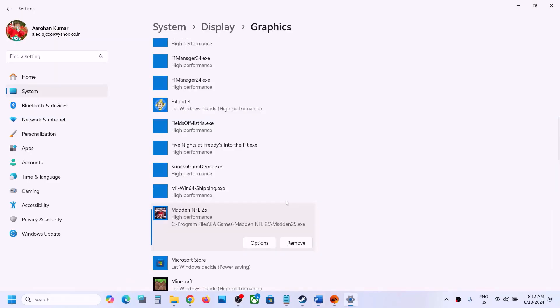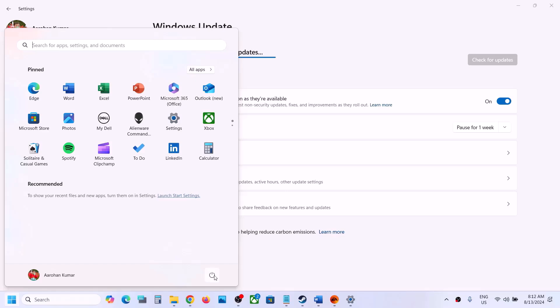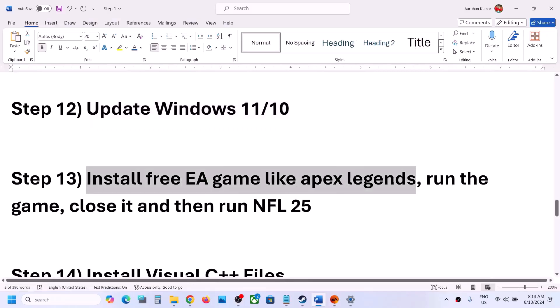The next step is to update Windows to the latest version. Go to Windows Update or Update and Security, then click 'Check for updates.' Once all updates are installed, restart your computer, then launch the game and check.